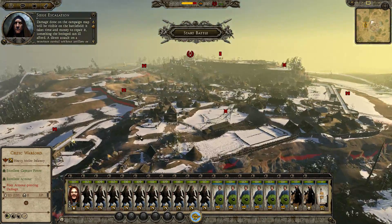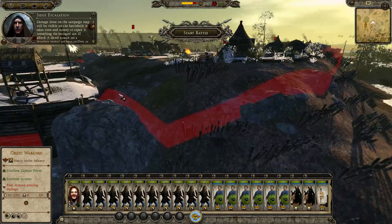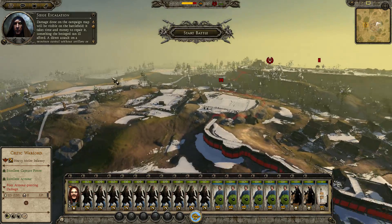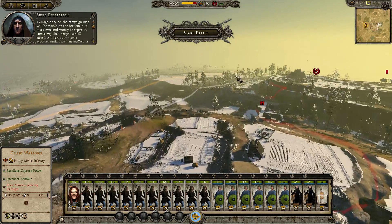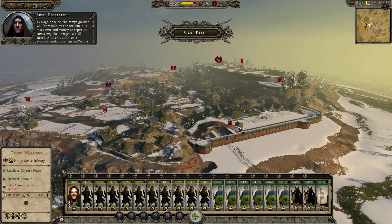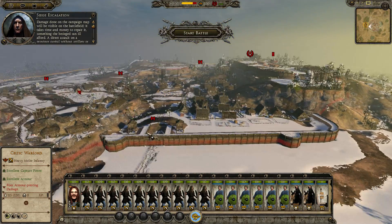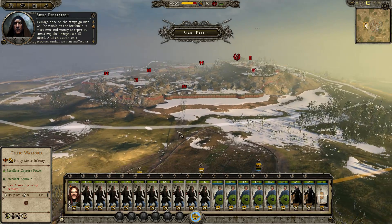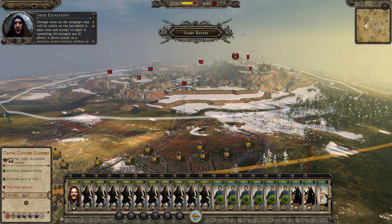Damage done on the campaign map will be visible on the battlefield - it takes time and money to repair it, something the besieged can ill afford. A direct assault on a province capital without artillery or siege equipment is only possible after allowing a siege to escalate over time, causing breaches in the settlement walls. This looks very similar to one of our old Rome 2 maps, which is mildly hilarious.